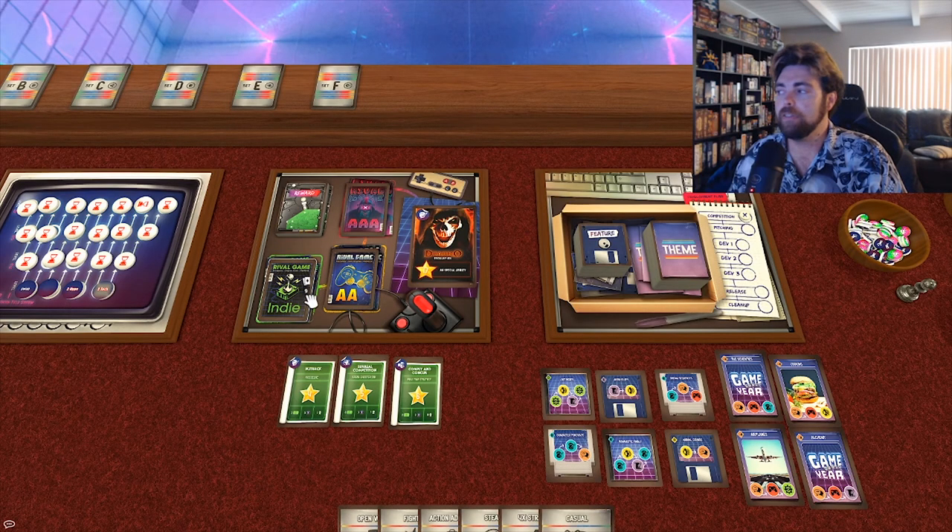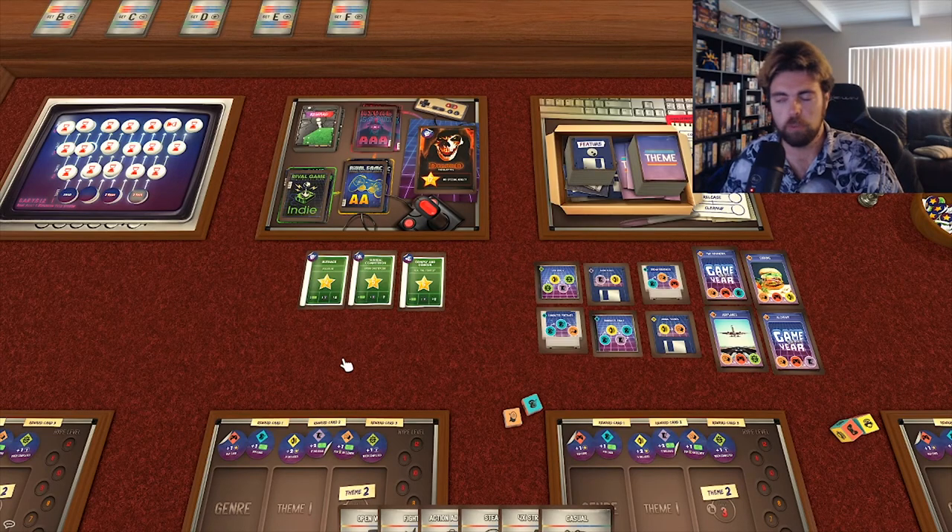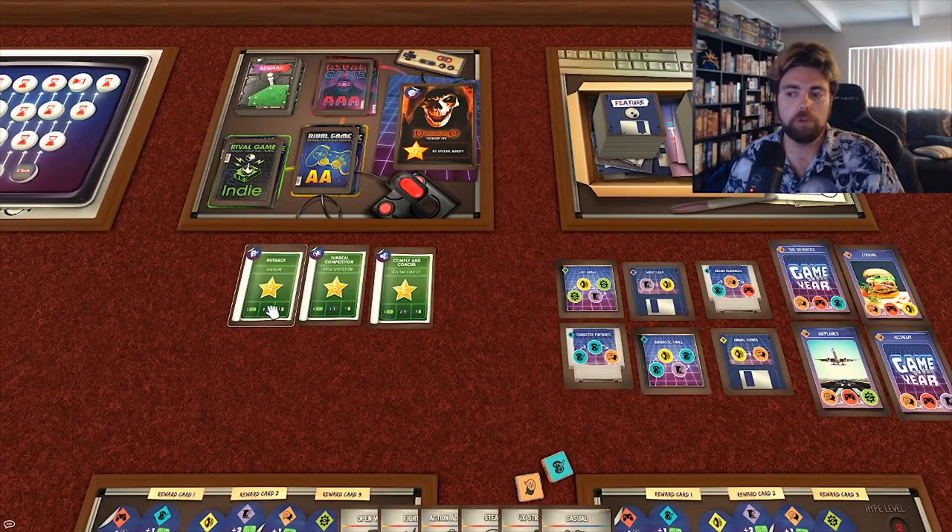This area over here shows the different development rounds and the rivals you'll be facing. You start with the easy ones, then medium, then harder ones. Your ultimate goal is to defeat the boss or become Game of the Year by having a higher value game than the specific boss card shown here — for example, Diablo for the Friendship RPG. There are rewards you can get as you defeat rivals, and the number of rivals you start with depends on player count. In a two-player game, you'll have three rivals.